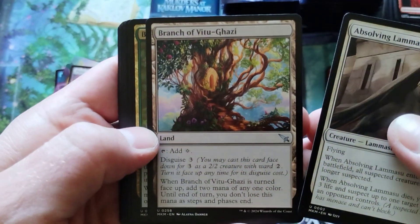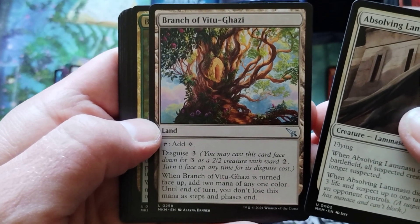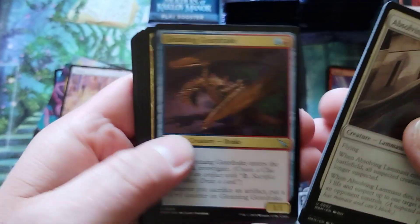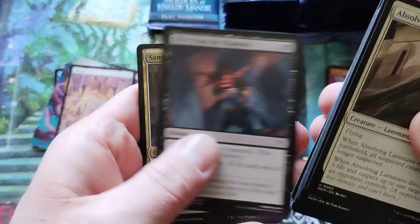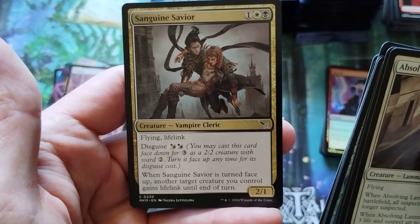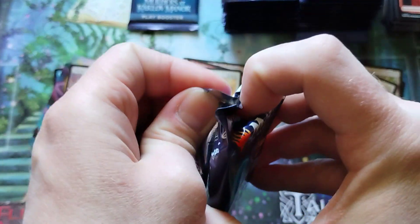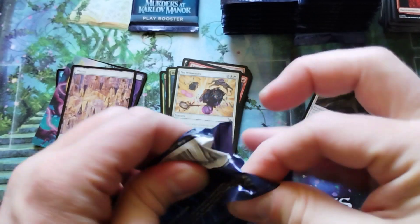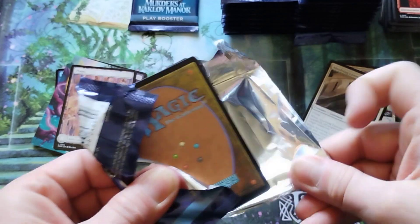Branch of Vitugazi — I found the art. Turn face up. It's disguised. I'll probably never play it, that's a shame. And a 2-1 Flying Lifelink with Disguise. I like anything that's black and white with lifelink — that always gets me to take a second look, because I do like homebrewing and making themed decks.